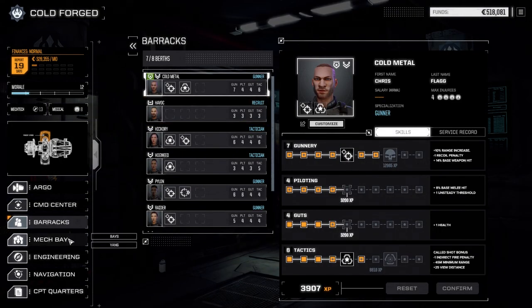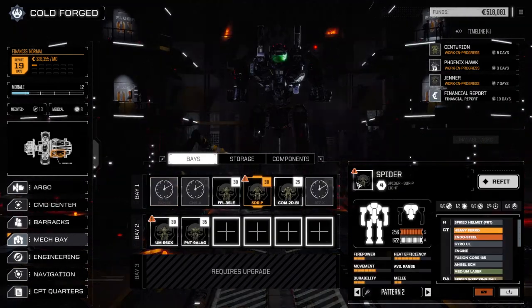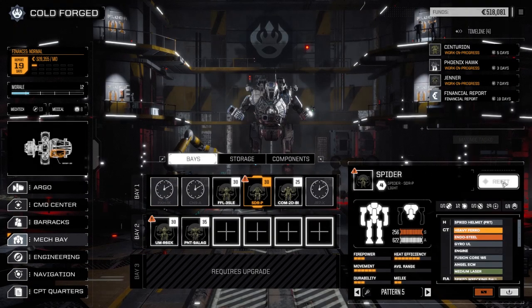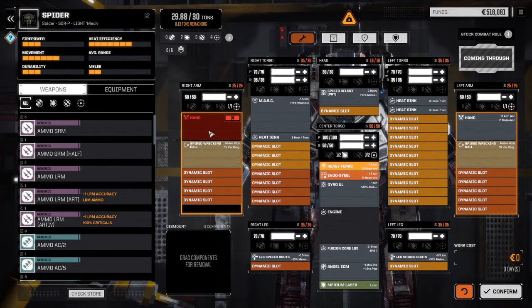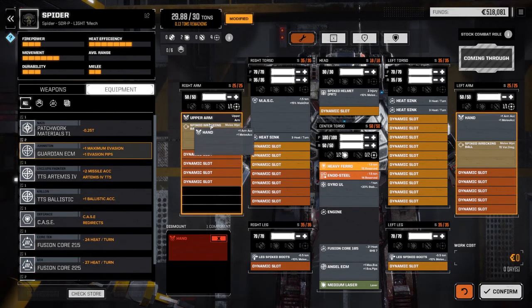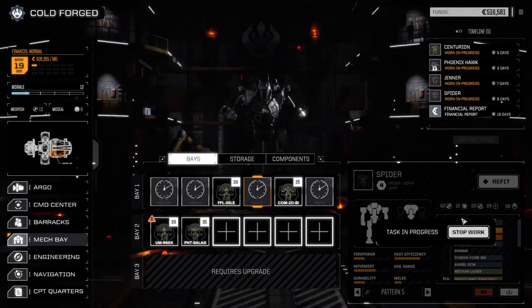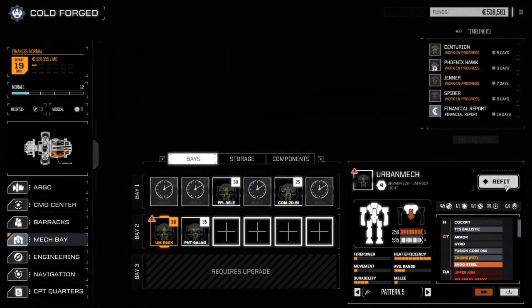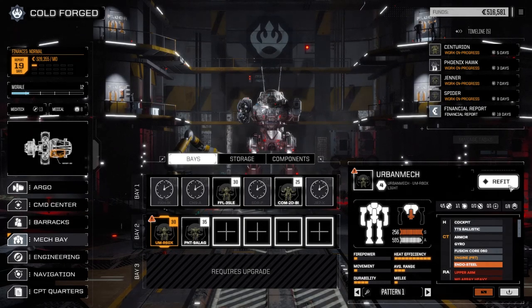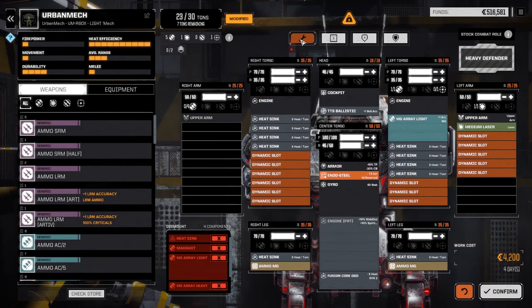Let's go to the bays because our mechs are going to take a little bit of time to come back. We've got the Spider — we lost a hand on the Spider and that's it, so let's repair that. We've got a hand in here, so we can put that back in — just a couple of days. Then we've got our Urban Mech; we have to decide what we're going to do with this guy because we lost the whole side. Let's find out what we have for ballistics — we lost those machine gun arrays, that really sucks.